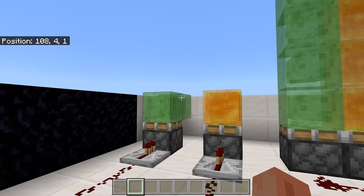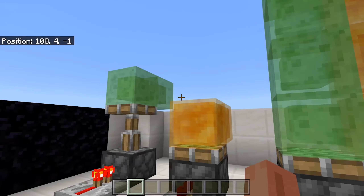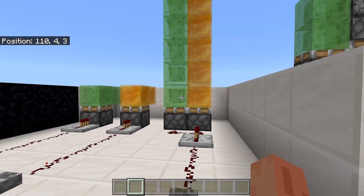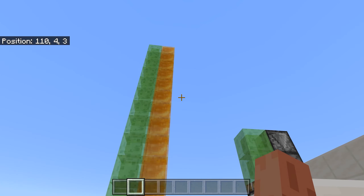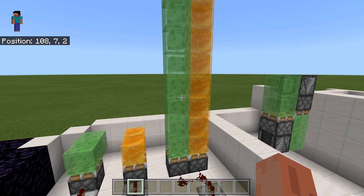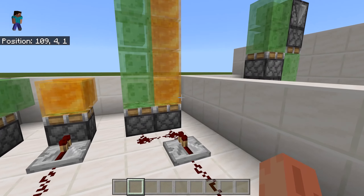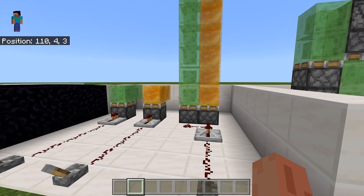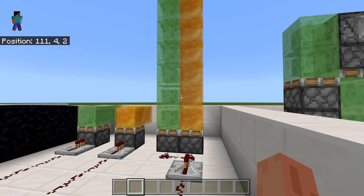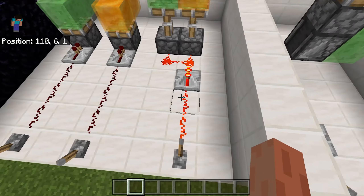Slime blocks and honey blocks stick together, and if you push them with a piston they will stay together. Pistons and sticky pistons have a limit of how many blocks they can push. But slime blocks and honey blocks don't stick to each other, so you can have pistons push them side by side.